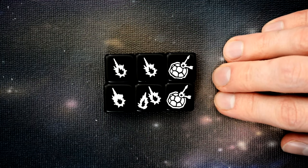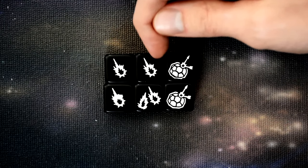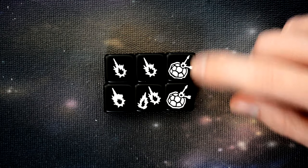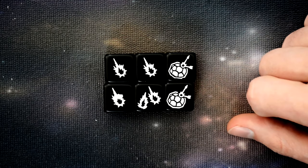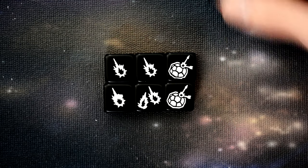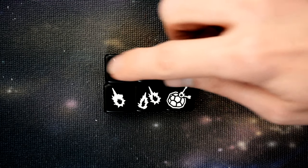The battle dice have six different symbols: three sides with a single hit, one side with a double hit, and two sides with turtle shells, which are the defensive side. When a model makes a defensive roll, turtle shells are successes. When making an attack roll, hits are considered successful hits.